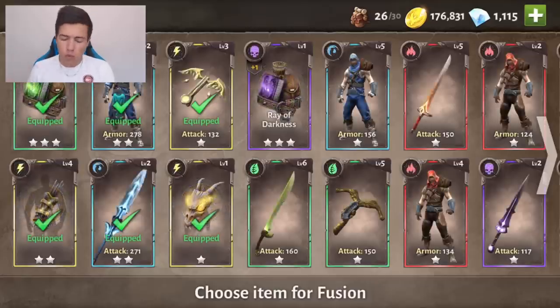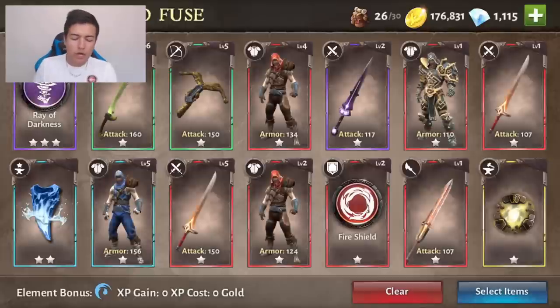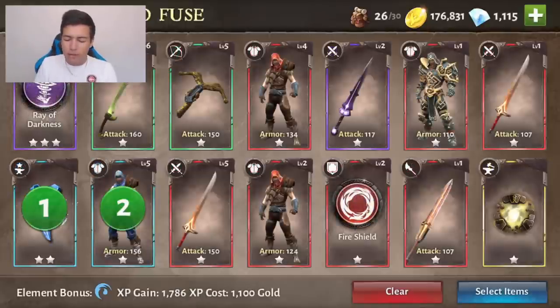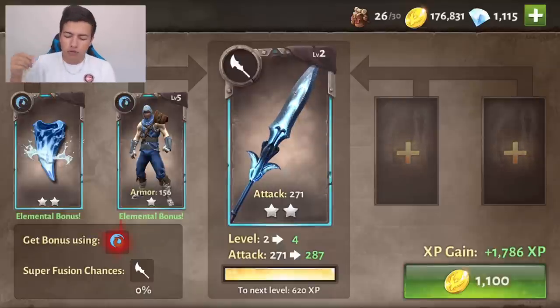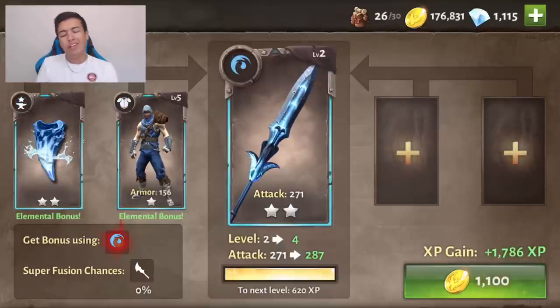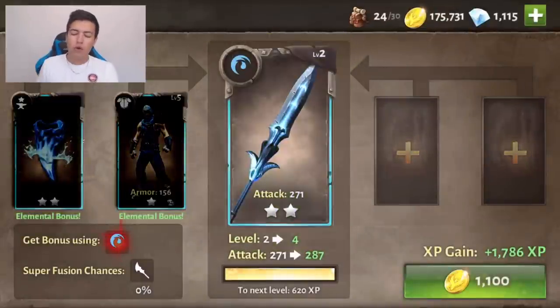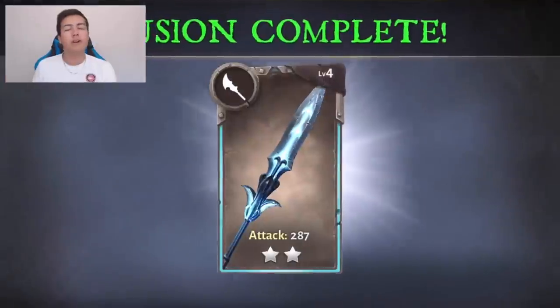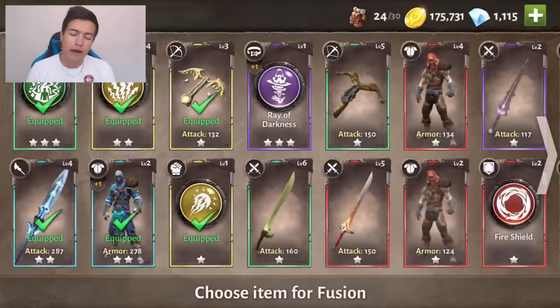I might fuse that right now and see if we can get it even more powerful. The fusing works like this: you select the item you want to fuse, and then you add items to it to make it more powerful. I've got loads of stuff here — we're going to add this armor and one more, and that's going to up the power from 271 to 287. It does cost some gold, but not much at all. We are about to fuse evolution materials — yes, I do want to fuse those. And there we go, we've now got a more powerful glaive. We level up as well, which is quite nice. The fusion is complete. We're level 4 out of 30 for this, and it's got a little bit more damage, so that's actually really cool.